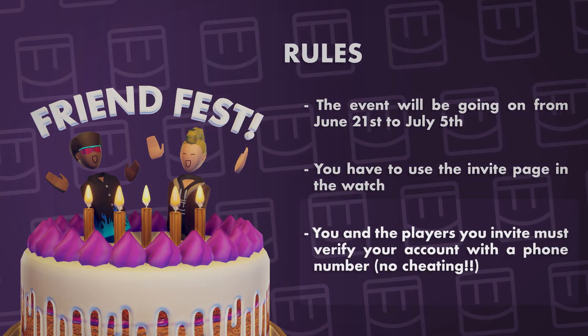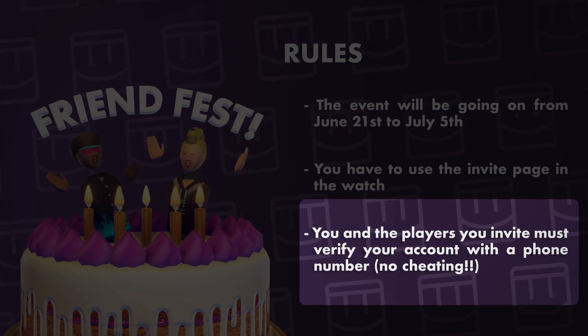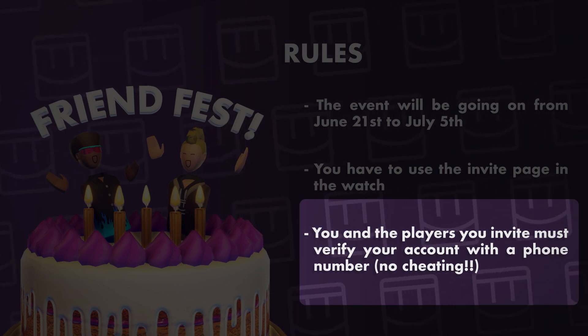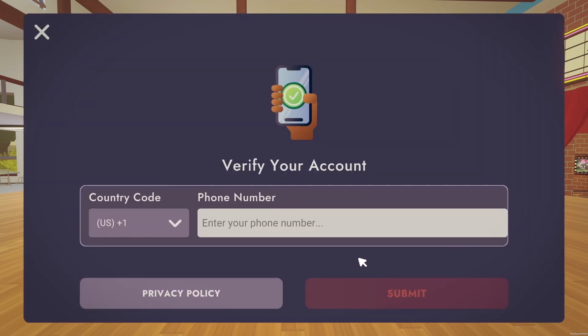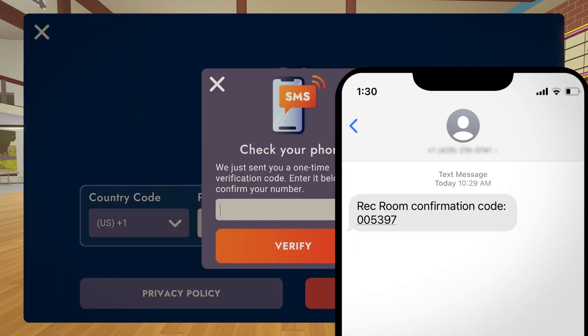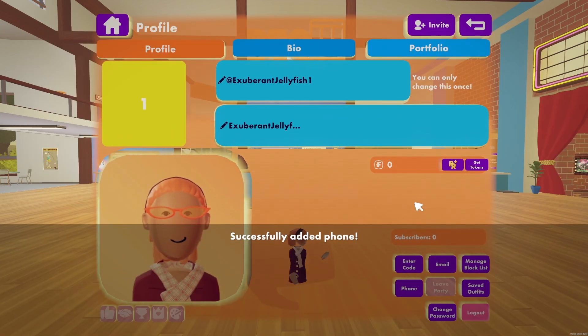Remember, you'll need to verify your own account in order to qualify for the rewards. To do this, go to your profile page, select phone number, and type in your phone number. You'll receive a text message with a verification code. Just type it in and submit it, and your account is verified.